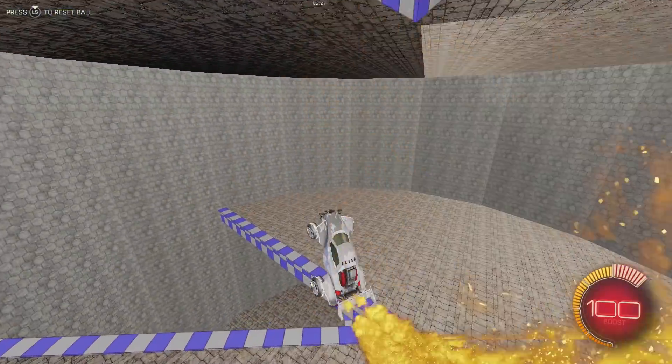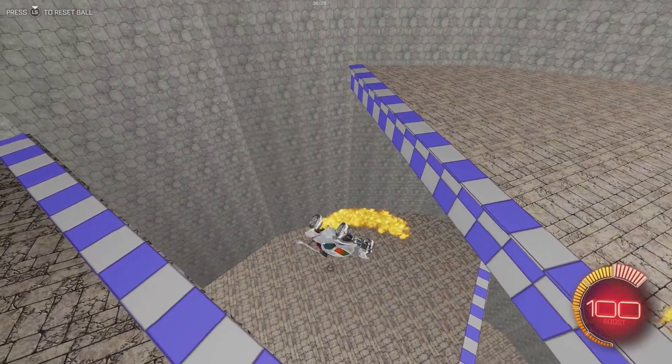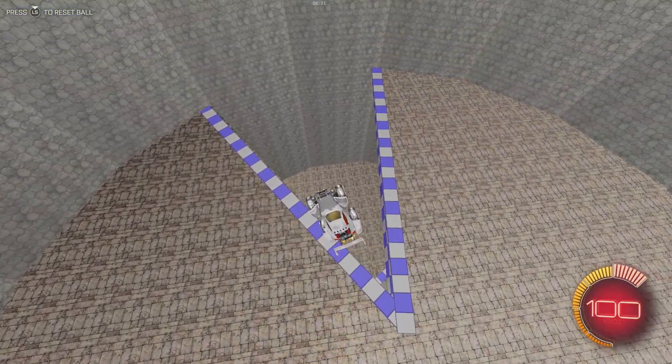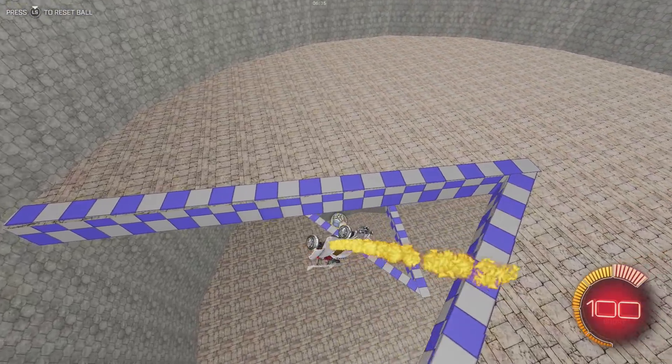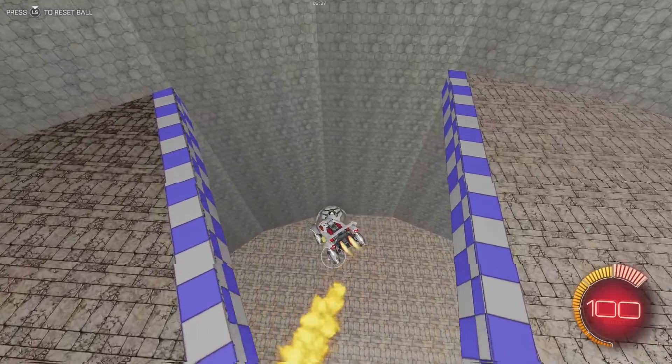That underwater level — I don't remember what it's called, but the three levels of water. I guess it's because of the concrete walls and stuff. There's the ball — hello ball.